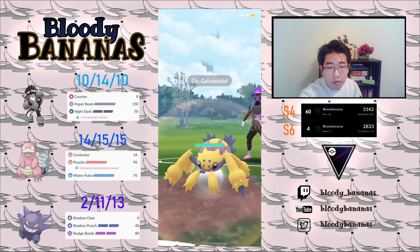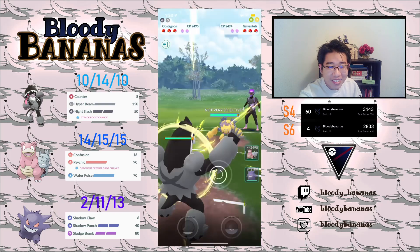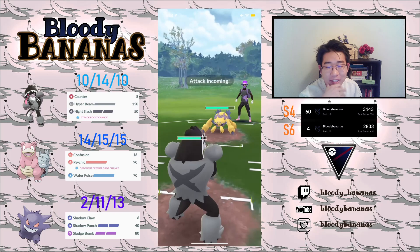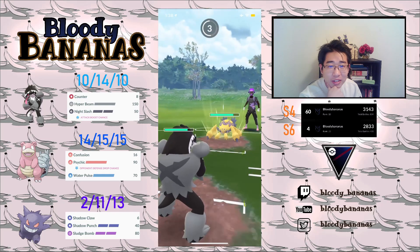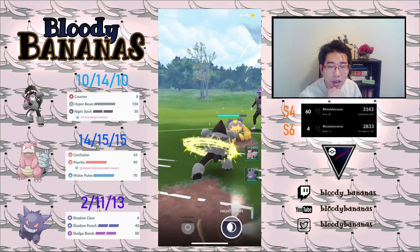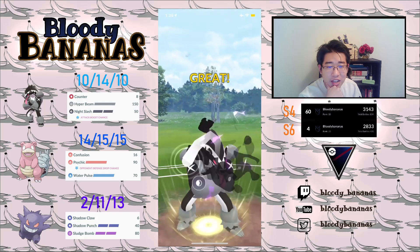Here again we have Obstagoon against Galvantula XL. This matchup really makes me sick because it just beats my entire team — besides my Gengar obviously. And I really don't have a solid response against this Galvantula; it's so tanky in Ultra League. Unlike in Great League, you could actually chip down a lot of energy.